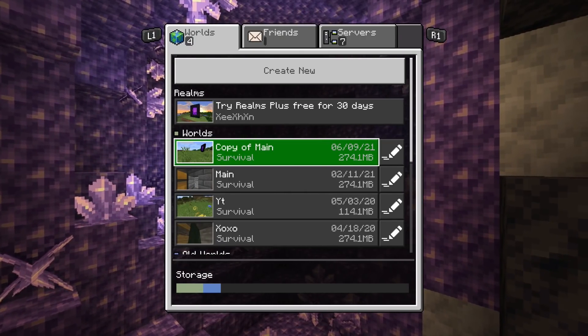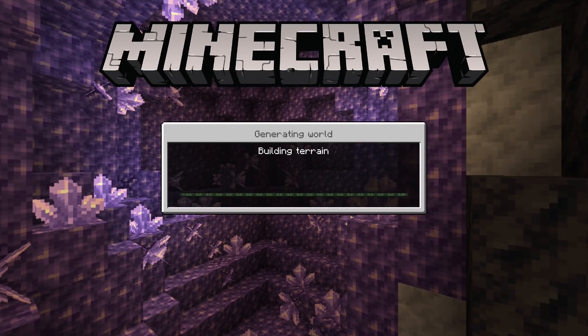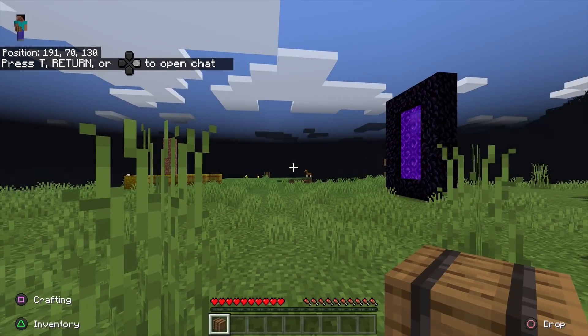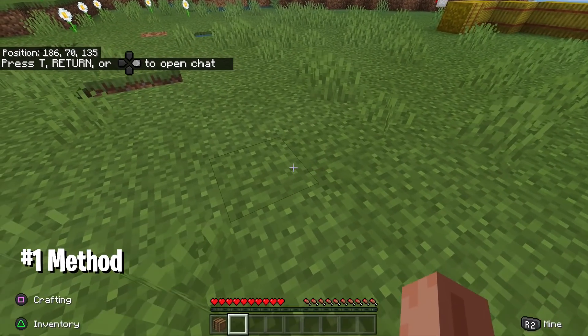First thing to note: I'm doing the duplication glitch in my copied world, not my main world, so I don't mess it up. You should do that as well because sometimes glitches do mess up and you need to be prepared. The glitches I'm showing are completely safe and they're going to work 100%, and there will be multiple of them.